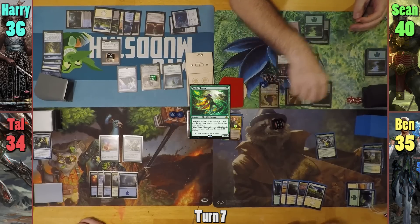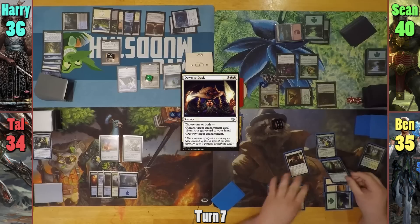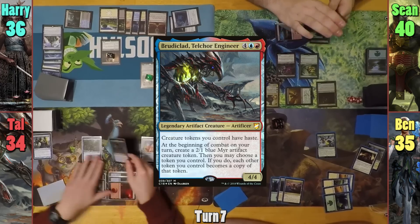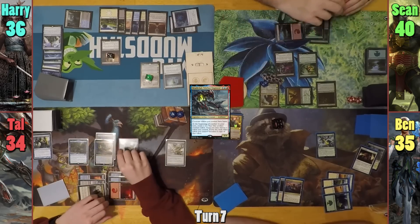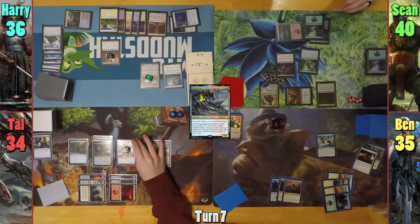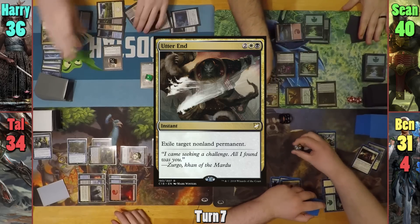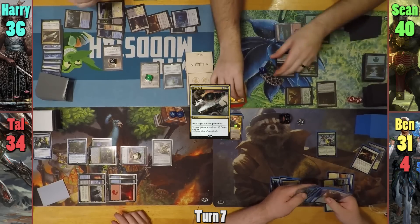Ben casts Dawn to Dusk to return his Eidolon to his hand, then passes. At the end of Ben's turn, Tal flashes in Sai. Tal plays a Mountain and brings out Brutaclad. This triggers Sai, and Tal gains a Thopter token. He then puts the boots onto his commander and moves to combat, making a mirror token with Brutaclad's ability and having it become a copy of Thopter. Tal swings them at Lord Windgrace for two, and Ben for four with Brutaclad. At the end of turn, Harry casts Utter End to exile Lord Windgrace, and activates his top to rearrange the top three.